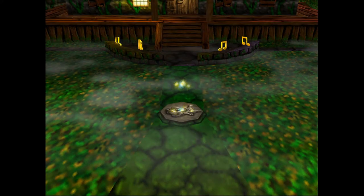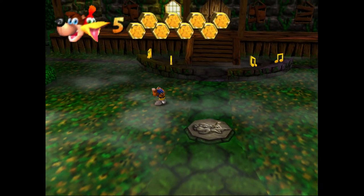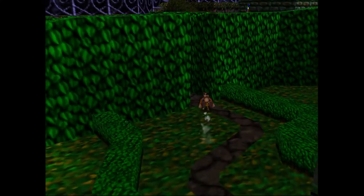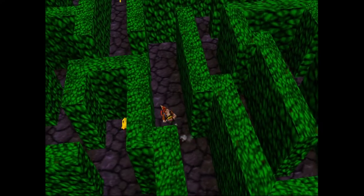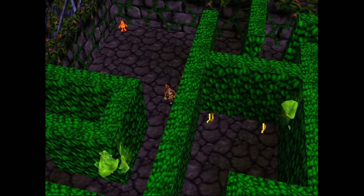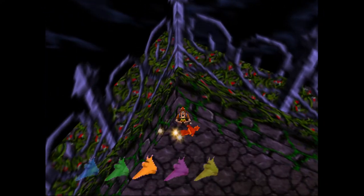Welcome back, Asky here with another guide for Banjo-Kazooie. This walkthrough is on collecting all of the jinjos in Mad Monster Mansion. This level goes really fast — this video is going to be like two and a half minutes tops. We'll be starting over here in the hedge maze, grabbing the orange jinjo from the back corner.